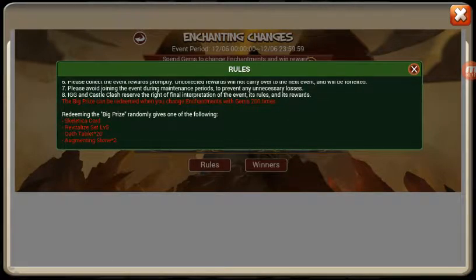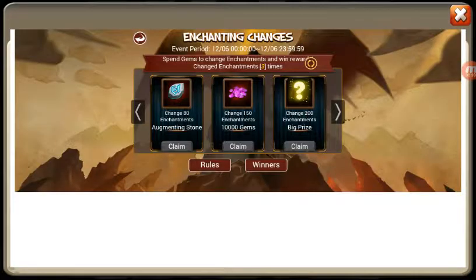As far as the big prize — wow — Skelectica card, Revite 5, 20 Oath tablets, 2 augmenting stones. Wow, that is pretty enticing. So if you've got the gems, you can easily get Skelectica, provided that you're in that 20 percentile that it's giving out the Skelectica.